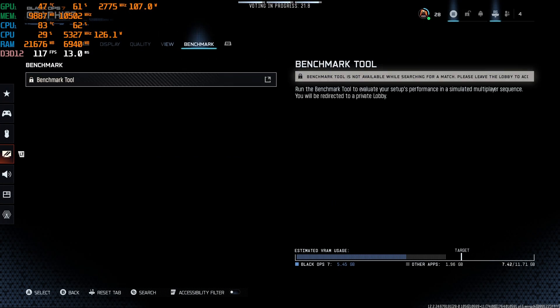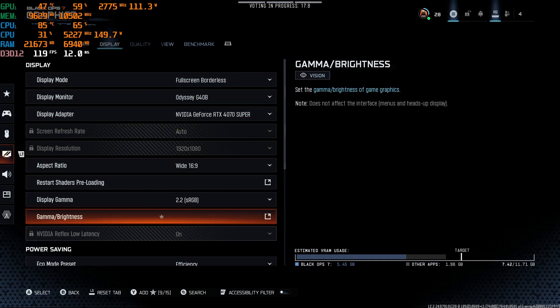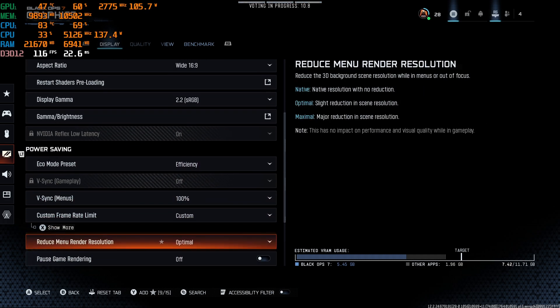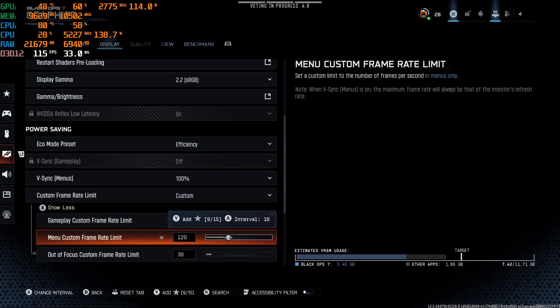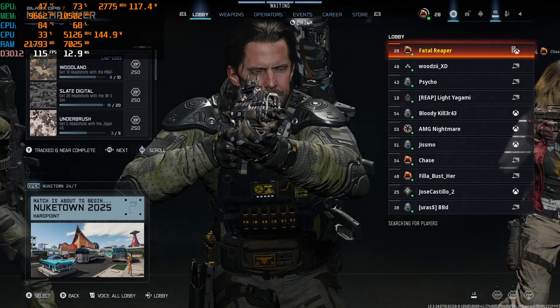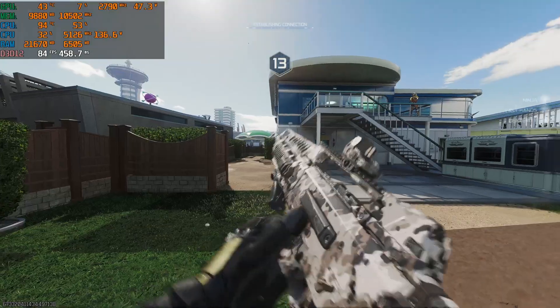Found the custom frame rate settings. Gameplay frame rate I'll set to 250, menu frame rate I keep at 120, and out-of-focus frame rate at 30 to keep things neutral when you're not in game.